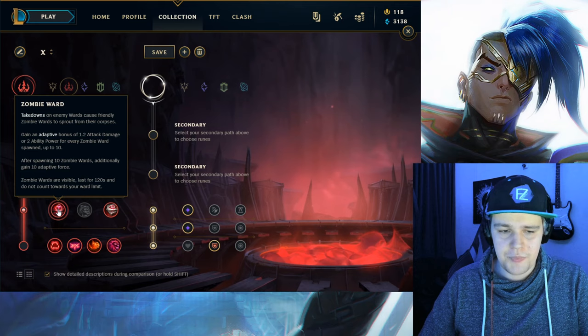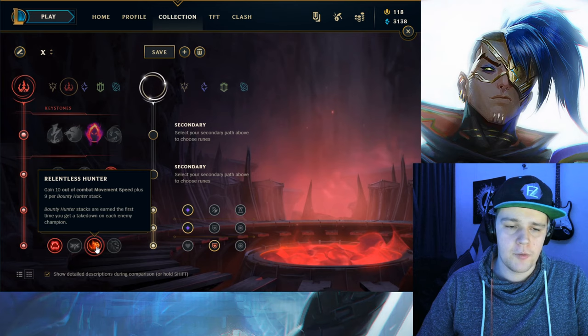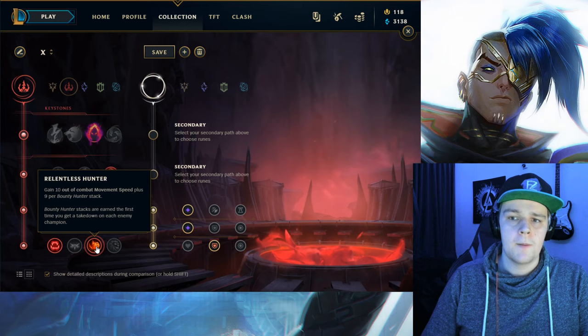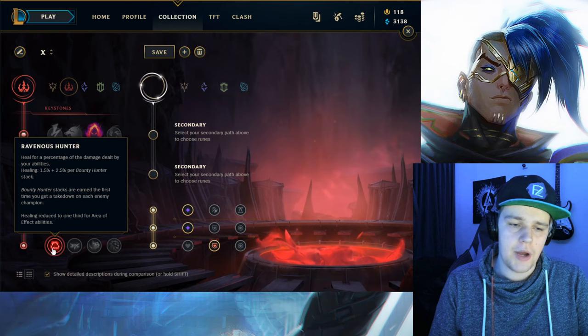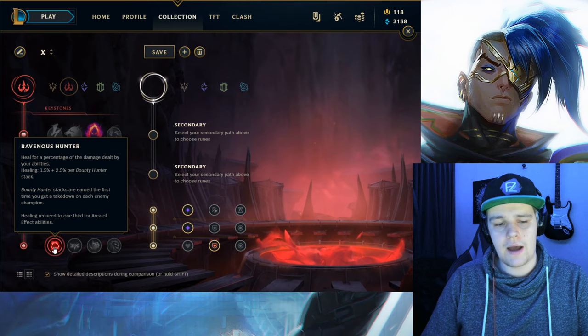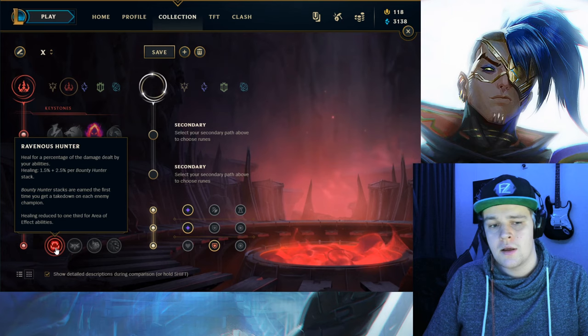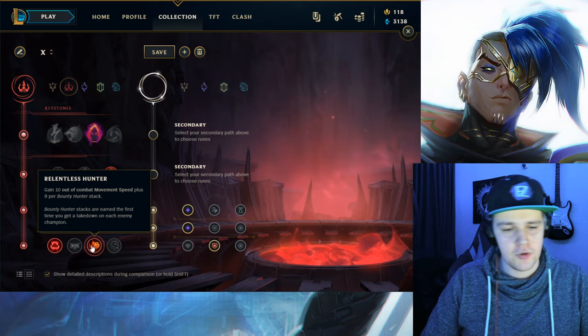Now here for lower elos I would just recommend eyeball collection simply because there are not enough wards being placed for zombie ward. And then to finish this off I really think you should get Ravenous Hunter. People might think that relentless hunter would be better to get the movement speed across the map, however you are building pretty much full lethality on blue Kayn so you're really looking to get the extra healing. If you have Ravenous Hunter with a full lethality build and you ult somebody, that ultimate is going to do an immense amount of damage to a squishy — and you're instantly going to heal a lot from that as well. You're already good on move speed with Kayn, so you definitely need the extra sustain here.